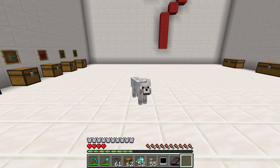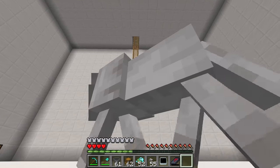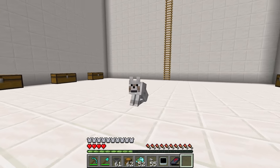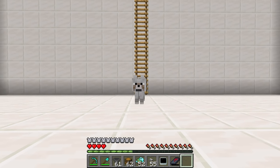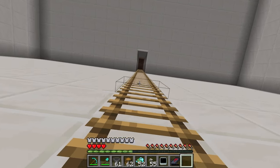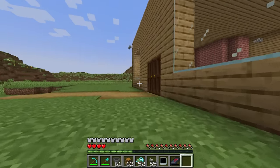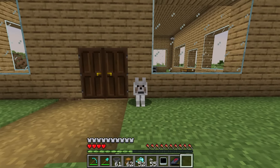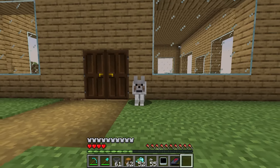Whoa, check it out! We're a wolf now! This feels so weird — we're not even human anymore! But this could actually work! Maybe we can steal Wudo's diamonds this way. We can act like a regular dog, maybe even try to befriend Wudo and steal all his diamonds! So let's just go outside of his base and wait for him to come back from mining.